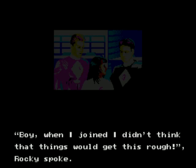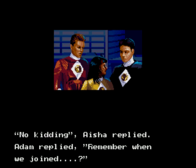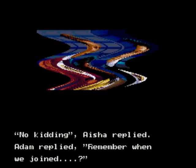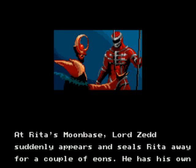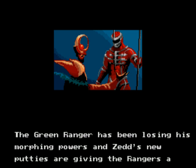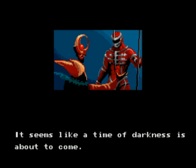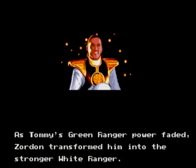I think you'd get more points if you used your special move, which was A. Rocky spoke: 'Boy, when I joined, I didn't think that things would get this rough.' Aisha replied: 'No kidding.' Adam replied: 'Remember when we joined?' Flashbacks. At Rita's moon base, Lord Zed suddenly appears and seals Rita away for a couple of eons — he has his own plans for Earth that Rita could not handle. The green ranger has been losing his morphing powers, and Zed's new Putties are giving the rangers a very tough time. Even the Megazord and Dragonzord have been defeated. As Tommy's green ranger power faded, Zordon transformed him to the stronger white ranger.